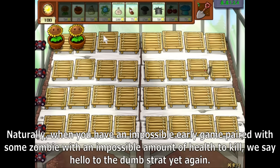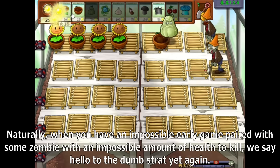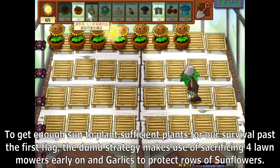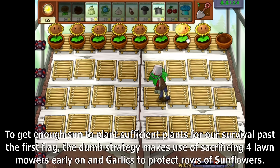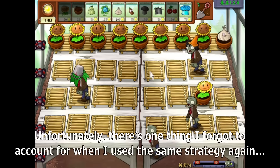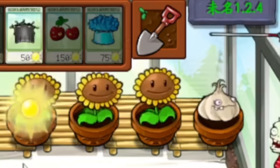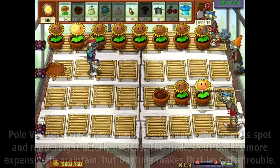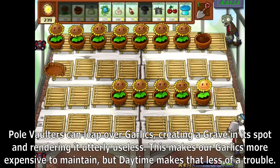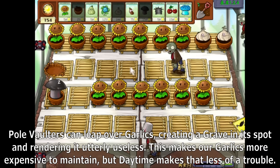When you have an impossible early game paired with some zombie with an impossible amount of health to kill, we say hello to the dumb strategy yet again. To get enough sun to plant sufficient plants for our survival past the first flag, the dumb strategy makes use of sacrificing floor lawnmowers early on and garlics to protect rows of sunflowers. Unfortunately, Pole Vaulters can leap over garlics, creating a grave in its spot and rendering it utterly useless.